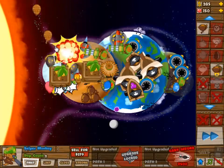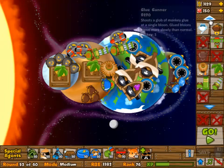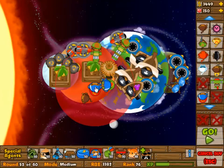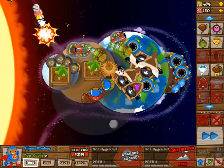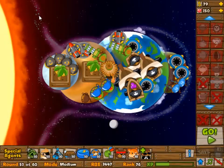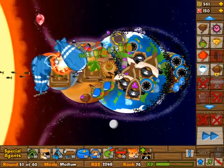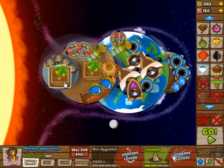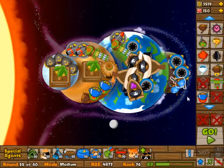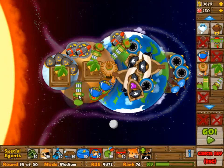And then we have two cannons - well, now three - and two snipers, but those are just fire support. The main source of damage in the beginning is the four boats, which are all 0-2 except for the last one placed, which is 0-1 because I have plenty of camo detection. I did use the special building for the super monkeys because I knew I was going to build them - this was not the first time I tried this, otherwise I wouldn't know that 31 was a problem, because it really wasn't a problem here.